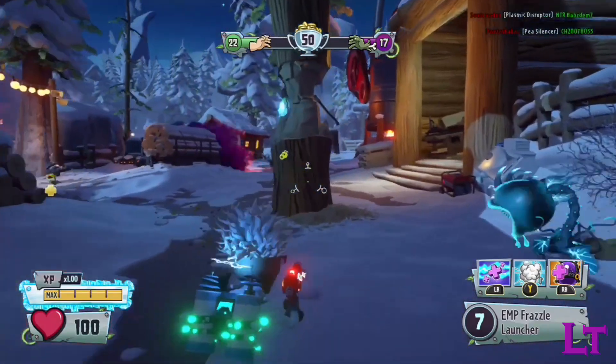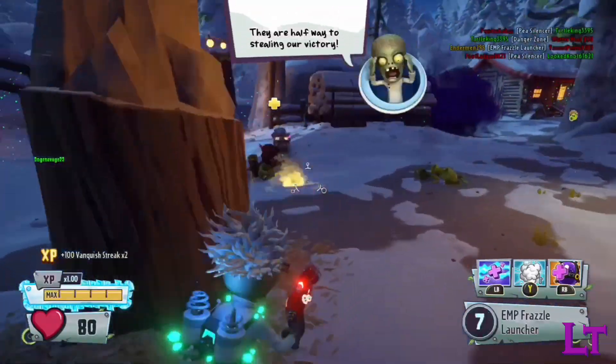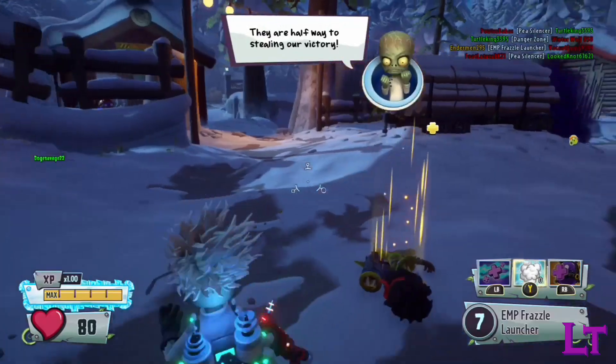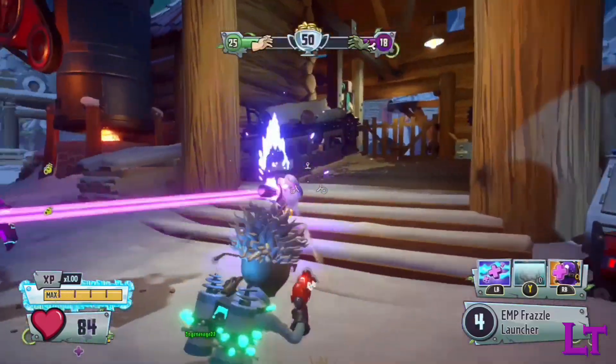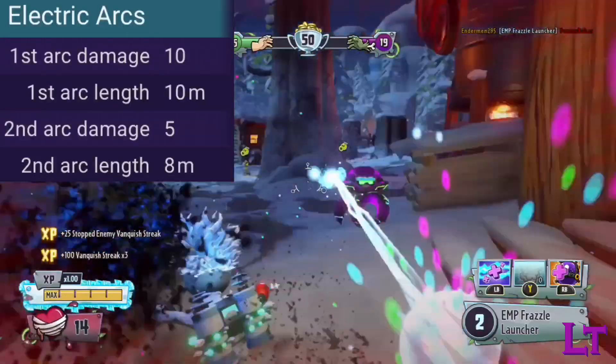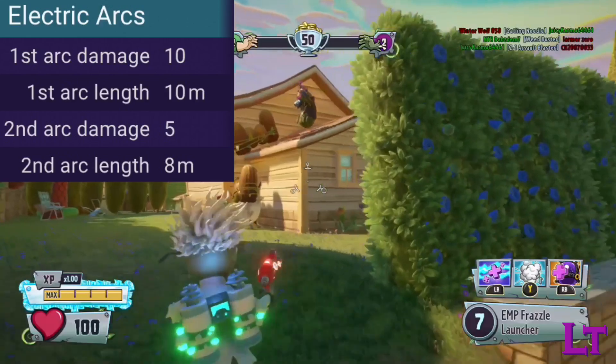Meaning that close-range gunfights are strongly suggested. Being an electric variant, the Physicist also has access to chain lightning, which can allow him to hit multiple targets within close proximity of the initial victim. The Physicist can have up to two lightning chains, with the first one dealing 10 damage and a range of 10 meters.